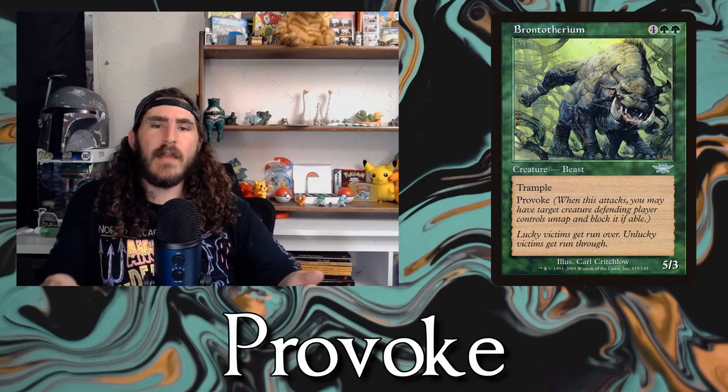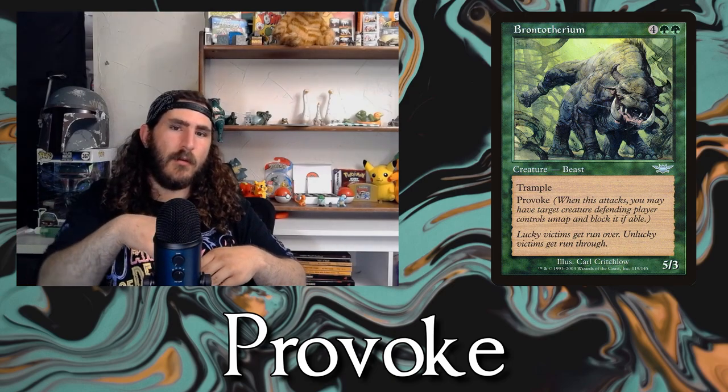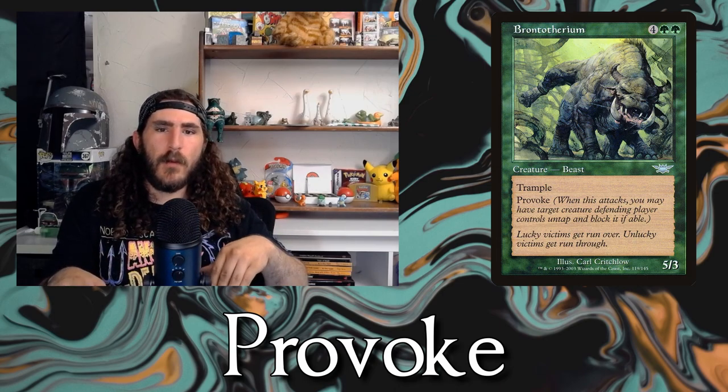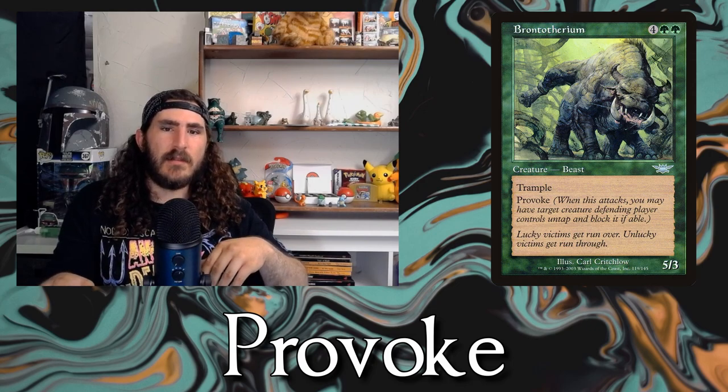The next ability is Provoke. Whenever you attack with a creature, you can choose a creature your opponent controls — whether it's tapped or not — and force it to block your creature. So if you're attacking with a 4/4 Trample Provoke creature and your opponent has a pesky 2/2, you can make that 2/2 block your creature and punch it in the face.